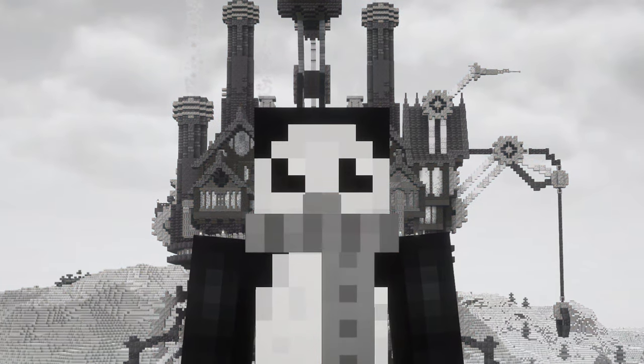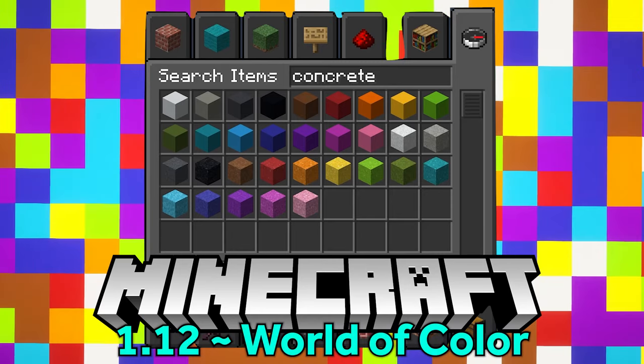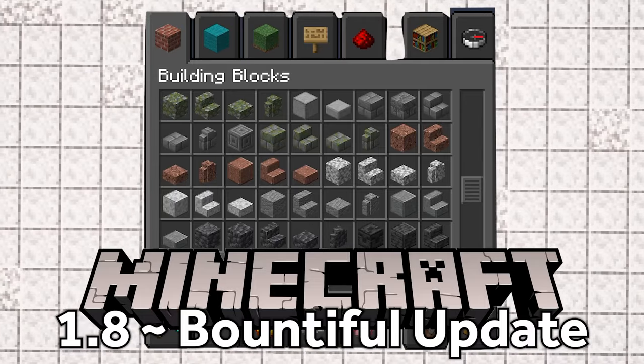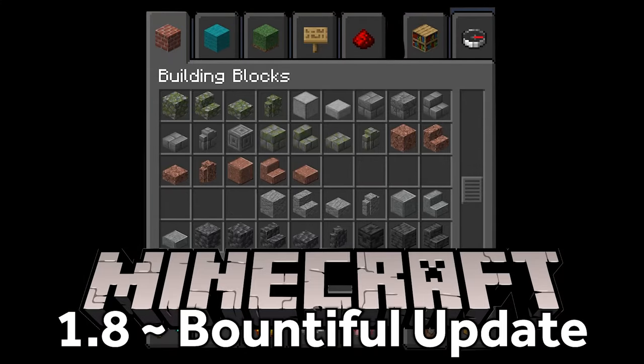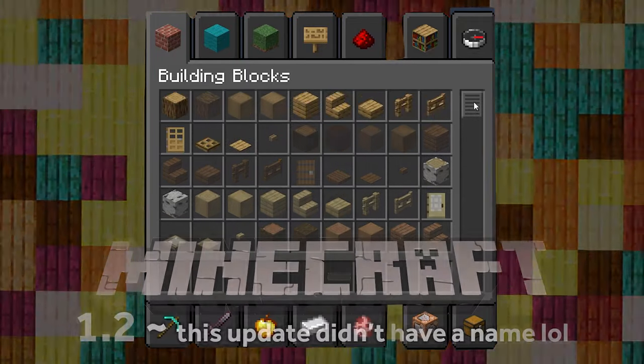But it didn't always used to be that way. Before 1.17, there was no deep slate. Before 1.12, no concrete. Before 1.8, no diorite — maybe that's not so bad. Before 1.2, no wood types other than oak.